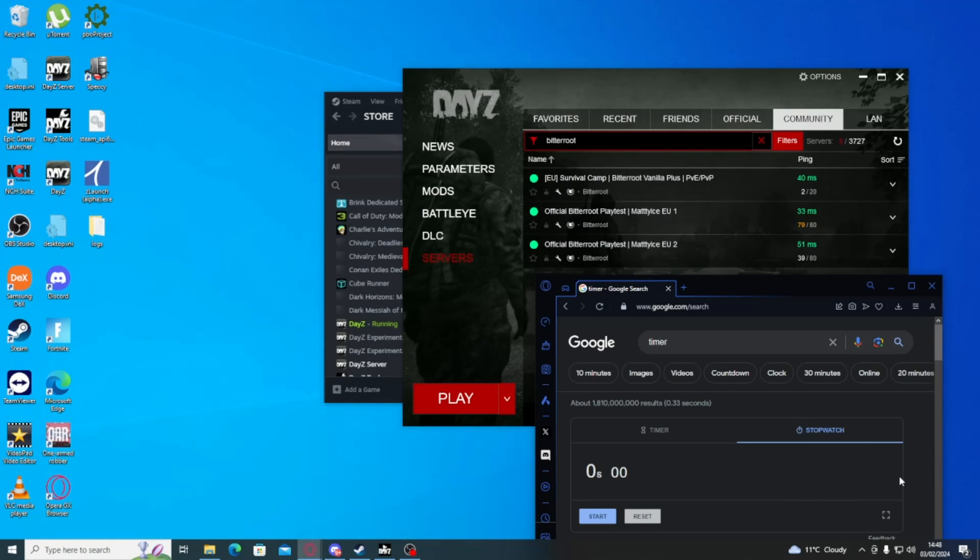So what we're going to do is compare how long this vanilla launcher takes to find a server compared with the ZedLaunch launcher. What I've done is I've picked a server that's actually quite easy for me to find — the Pitterroot Playtest — which, as you can see from the ping above, is between 30 and 50 ping, so it's quite close to me.